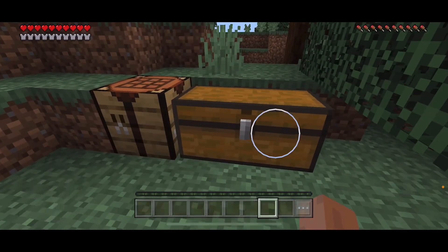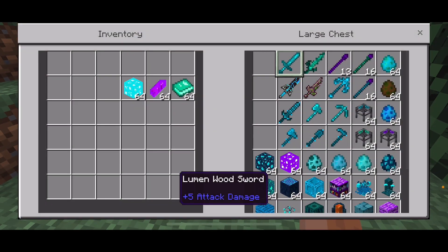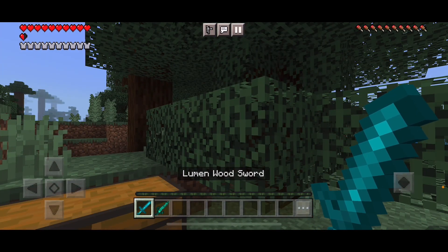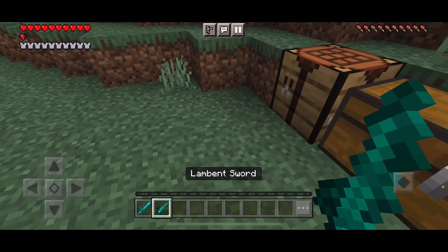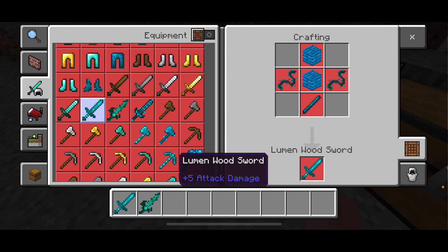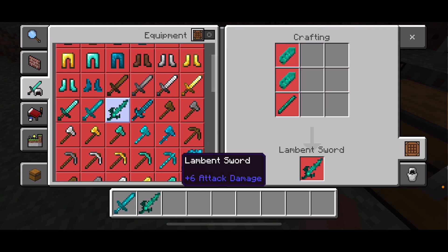First up we have the Luminite wood sword and the Luminite sword. The Luminite wood sword — to craft it, you'll need 2 Luminite planks, 2 Luminite spines, and 1 Luminite stick. For the Luminite sword, you'll need 2 Luminite ingots and 2 Luminite sticks.